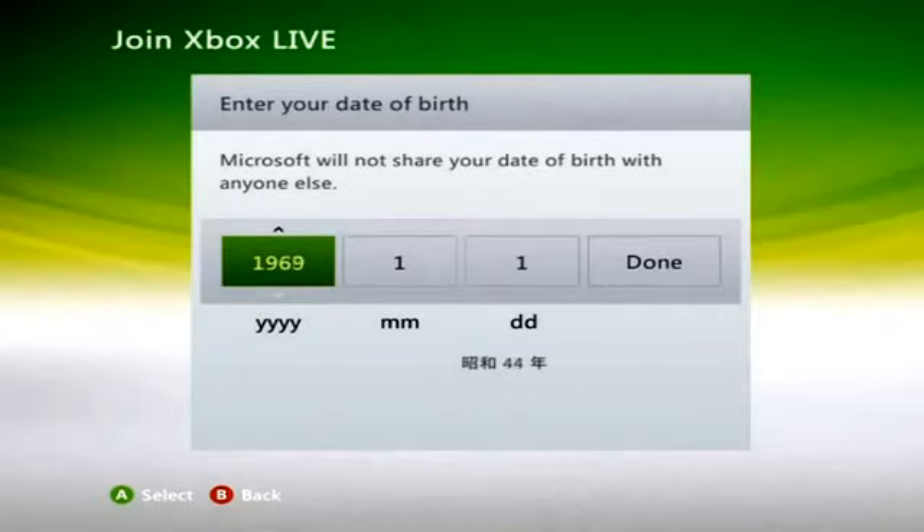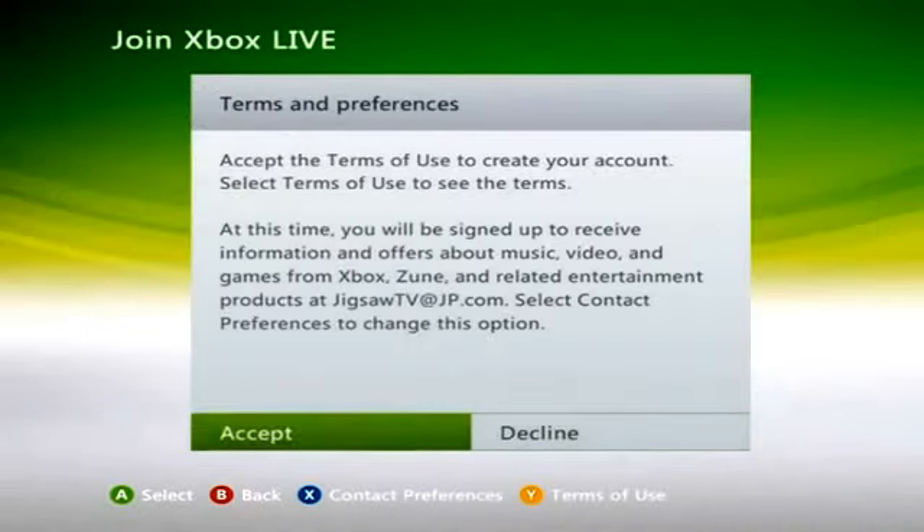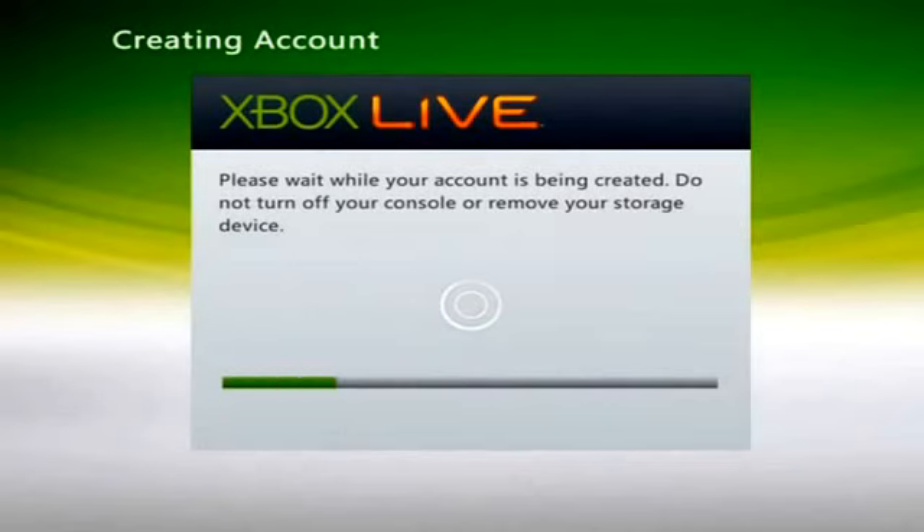For this security question, you want to click the top one, enter in your own random answer, then skip the alternate email and set your date of birth to anything over 18. Once you've done that, check if everything's okay — everything should be okay. Then confirm, put it at Xbox Marketing, confirm, and you should see the account creating in the Xbox Live loading bar.